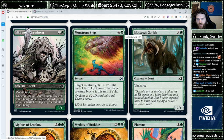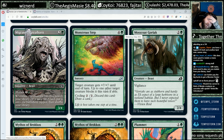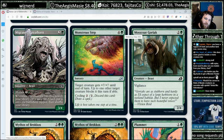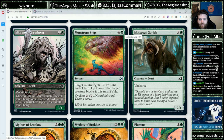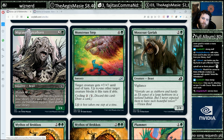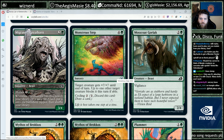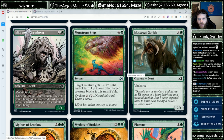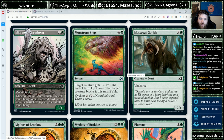Monstrous Step — four and a green instant, target creature gets plus seven, plus seven until end of turn, and up to one other target creature blocks it this turn if able, with cycling. I'm usually not a big fan of these situational removal spells, or if you're lucky, kill-the-opponent spells. I really like the cycling aspect though — there are a lot of situations where this card is just not very good, and five mana is a lot to pump something. But in those situations you can just cycle it. I'm still not going to draft this card super early, but I'm way more likely to include it in my final deck.